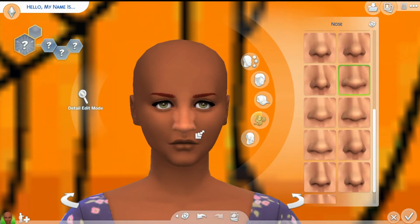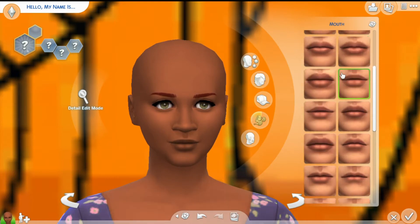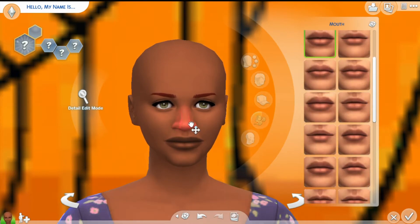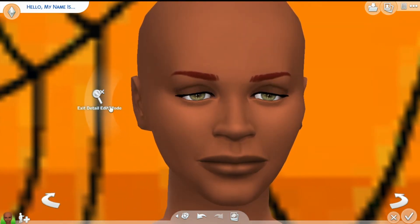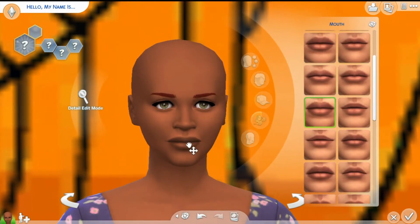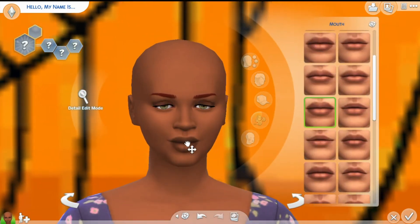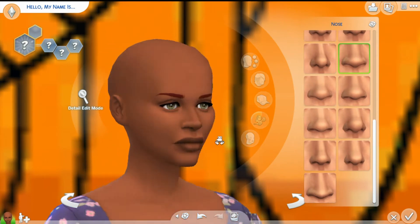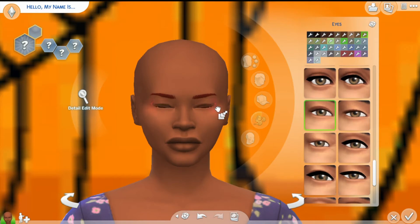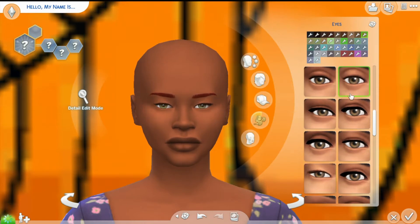I am creating a Sim here — I guess it's me, I don't know, I was just creating to create. I decided to give her kind of a cosplay-type look, not so much a Halloween thing. You'll see at the end what you saw in the thumbnail. I made her a Sailor Scout because I found it when I was doing some CC shopping and decided to use it. I had some other costumes but I just wasn't feeling them.